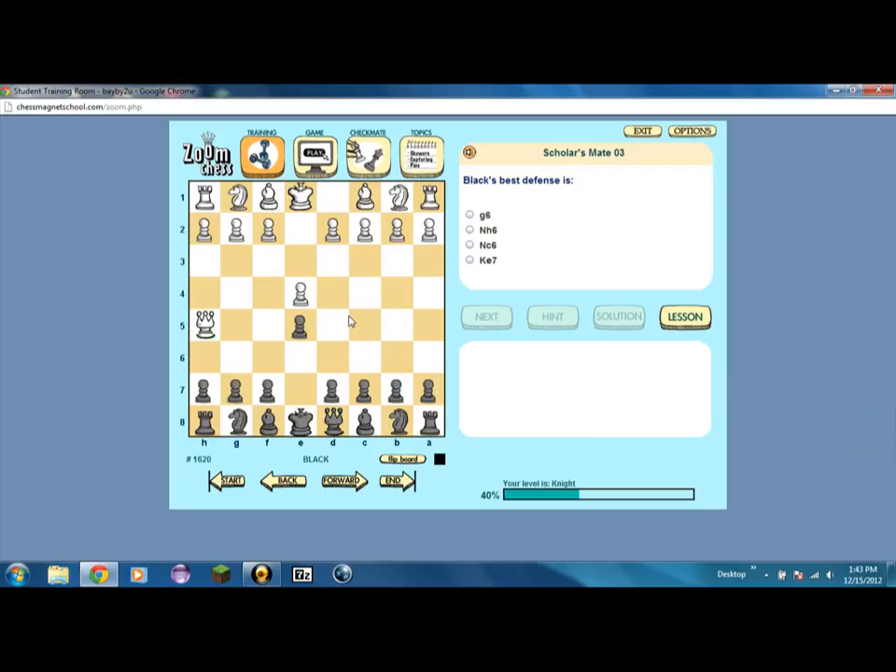Alright, Black's best defense. I've already had this problem but I cannot remember what it does. What I remember is that the Queen is threatening on E5. If the Queen attacks the pawn on E5, then you're in very much trouble. If you move your Queen up to E7, that would work. However, that's not what they want you to do.